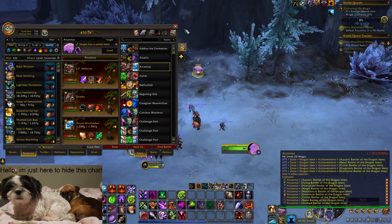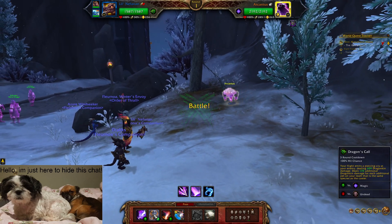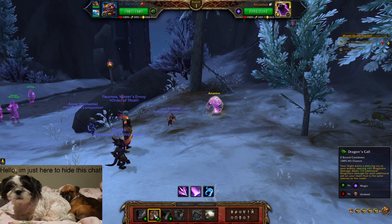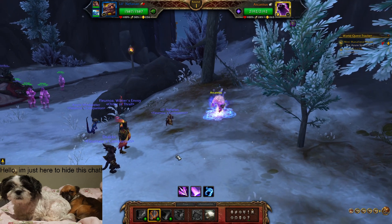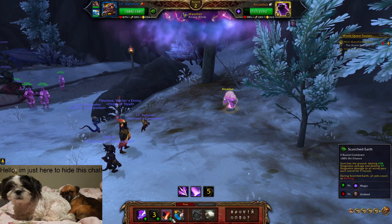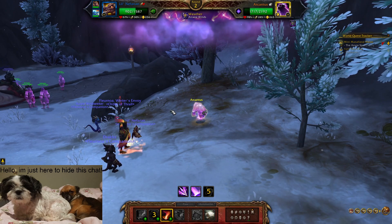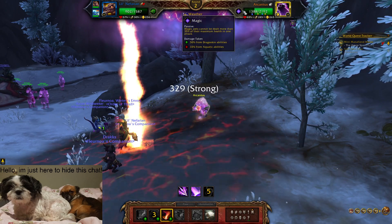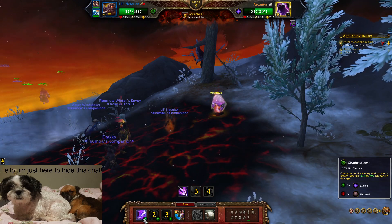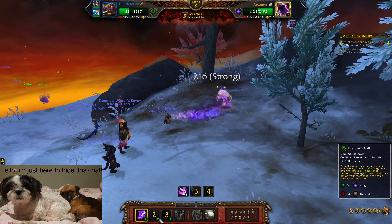Let's get straight into it. First I'll be using Dragon Call, my second skill, because we want him to set up the AOE, which happens now. So now we're gonna do Scorched Earth to remove his, and then we're gonna keep casting Shadow Flame until we can use another Dragon Call.